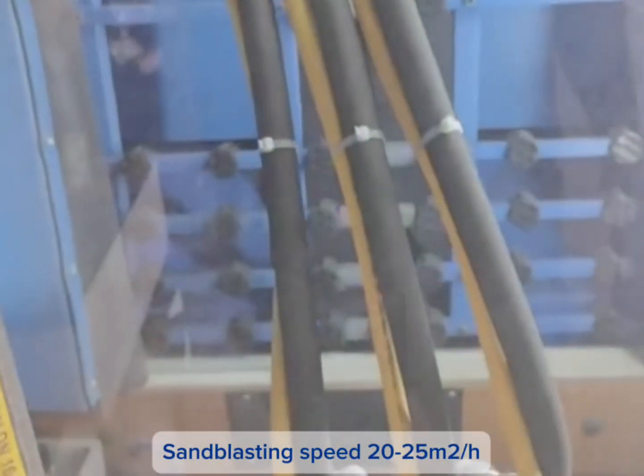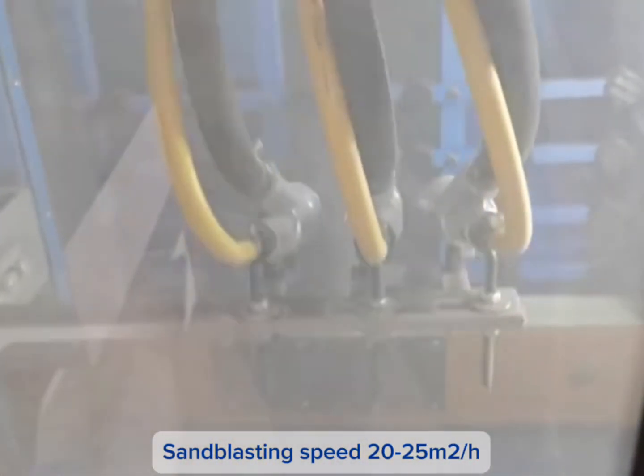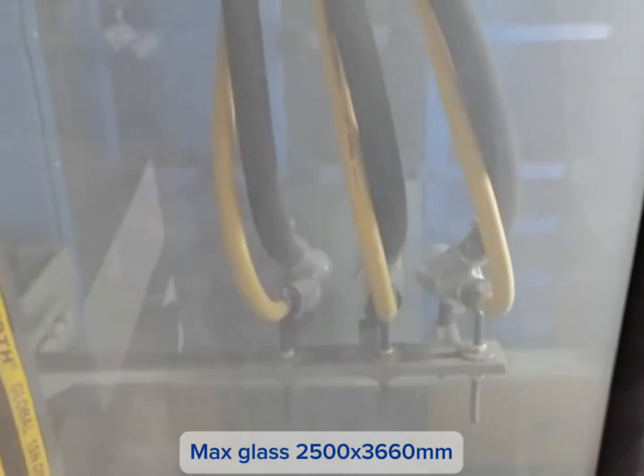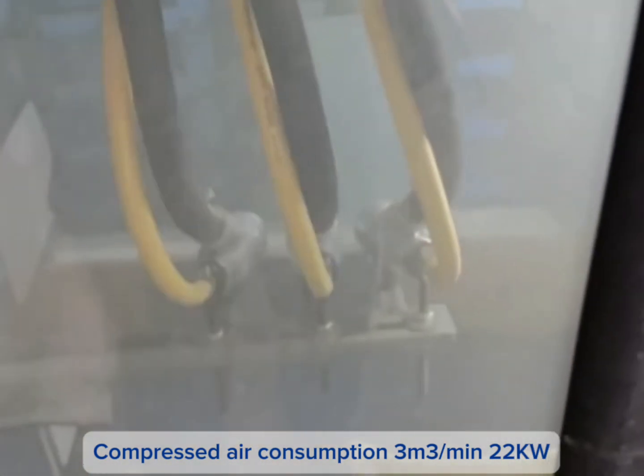Sandblasting speed: 20–25 m² per hour. Maximum glass size: 2500 x 3660 mm. Compressed air consumption: 3 m³ per minute. Power: 22 kW.